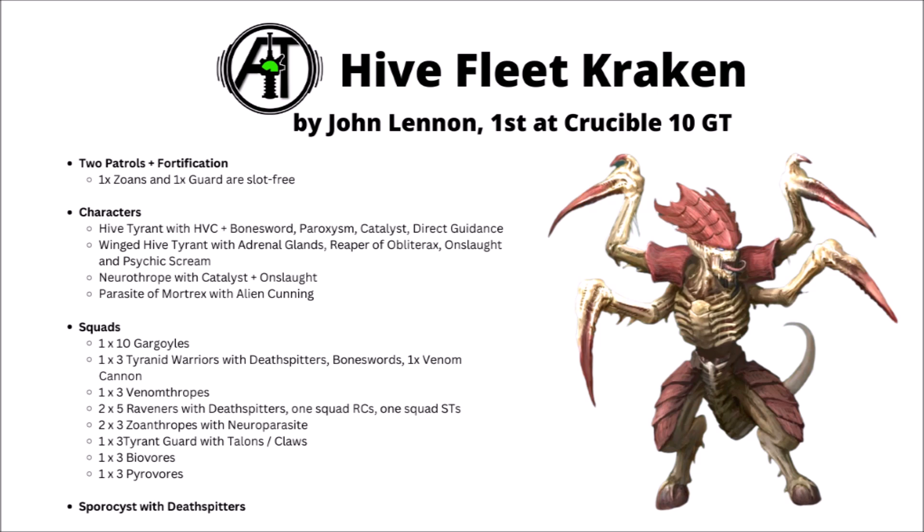Very nasty, and it's crazily fast in this list - really a threat that can't be ignored. There's then a Neurothrope who also takes Catalyst and Onslaught. Onslaught just seems to be a massively important spell with Kraken, you can have units zipping around and charging from deployment zone to deployment zone. Finally there's the Parasite of Mortrex with Alien Cunning, a 16-inch movement, counting as 5 Obsec models - this guy can sweep in, mess up some light infantry, and take some objectives.